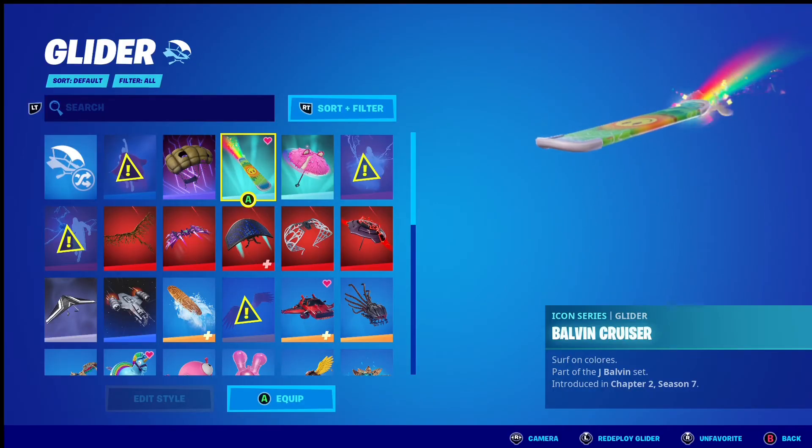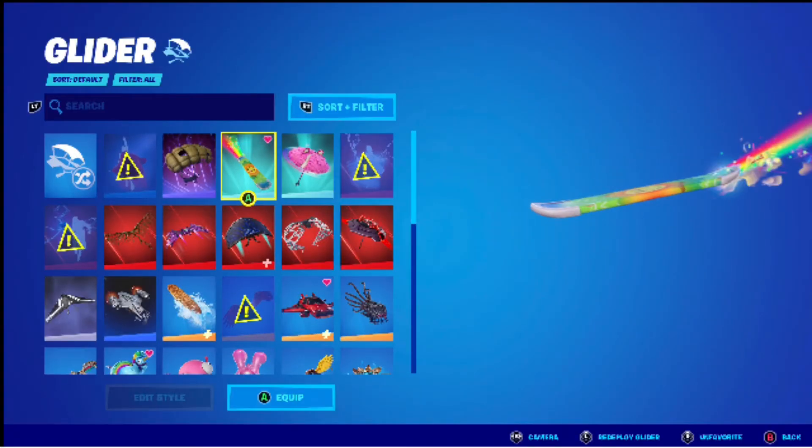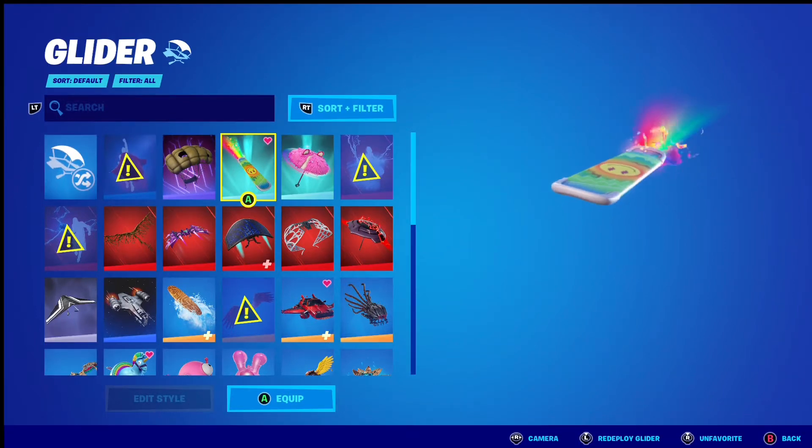Now the glider I picked was a J Belven glider because it's very colourful just like the skin and it matches the back bling very well.